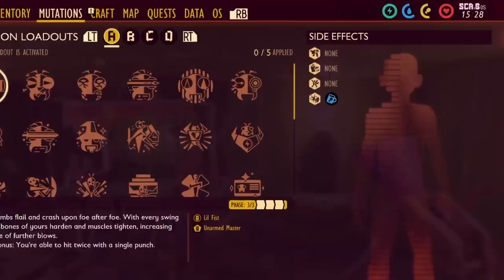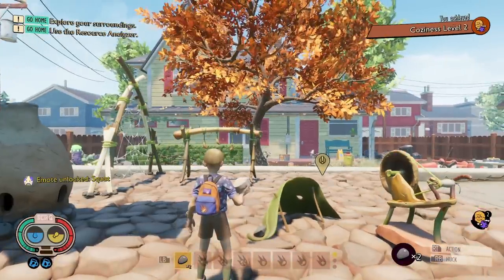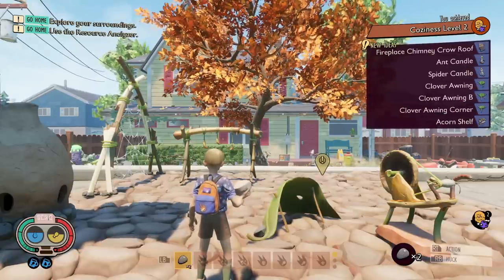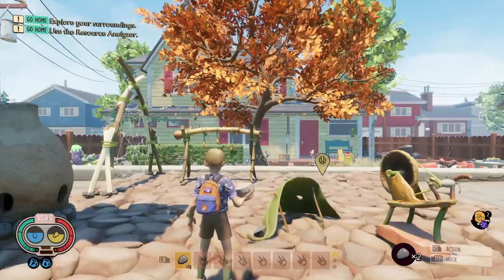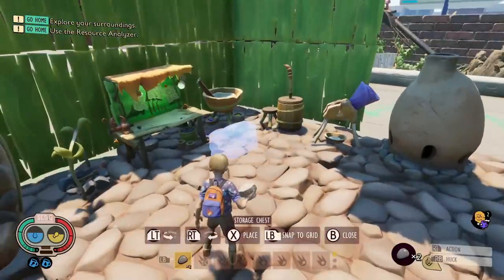At level one of cozy, you won't need to eat as much — your food won't go down as quickly as normal. Level two gives you a similar buff to your water reduction, so you won't need to drink as much. You'll also unlock the fireplace chimney crow roof, ant candle and spider candle, clover awning, clover awning bee, clover awning corner, and the acorn shelf. It's not too hard to get to this kind of level. The stuff around a medium playthrough — ovens unlocked, dewcatcher, a jerky rack — some of these items really do give a lot more cozy than others, but there's far too many to go through in one video. I'm going to give some tips towards the end about which ones give you the most.